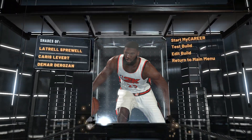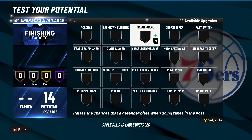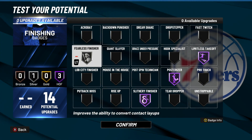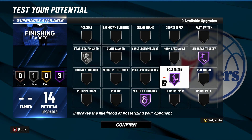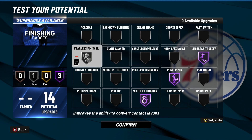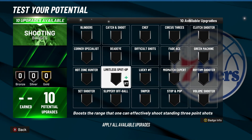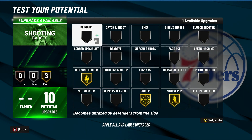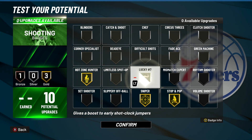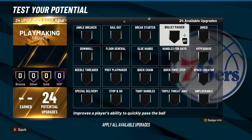Now let me show y'all what badges I run on this build. For 14 finishing: Hall of Fame Limitless Takeoff, Hall of Fame Posterizer, Hall of Fame Slithery, and probably Silver Fearless Finisher — that's all you need really. Fearless Finisher is a crazy badge. For 10 shooting: I go Hot Zone Hunter Gold, Sniper Gold, Stop and Pop Gold. You can put Catch and Shoot on Bronze, or Lucky Number 7 on Bronze — that's what I use actually. Lucky Number 7 is crazy.